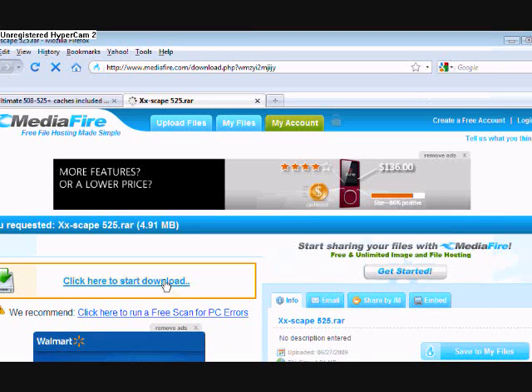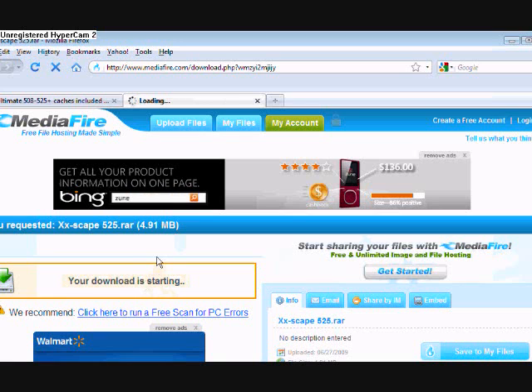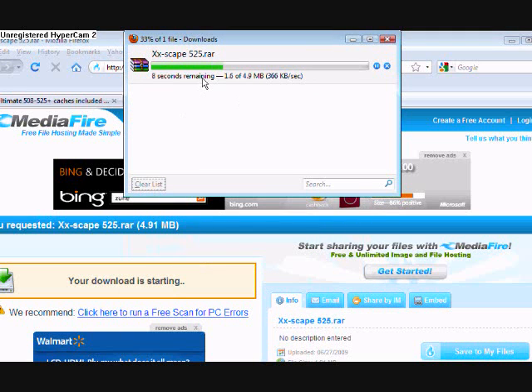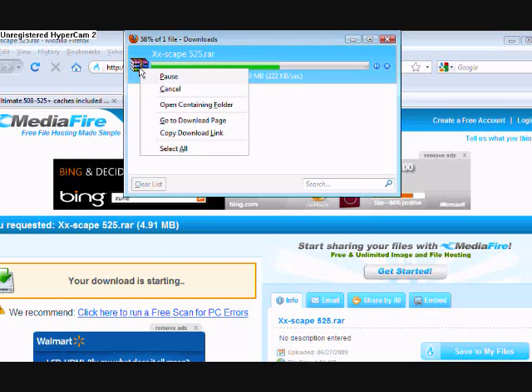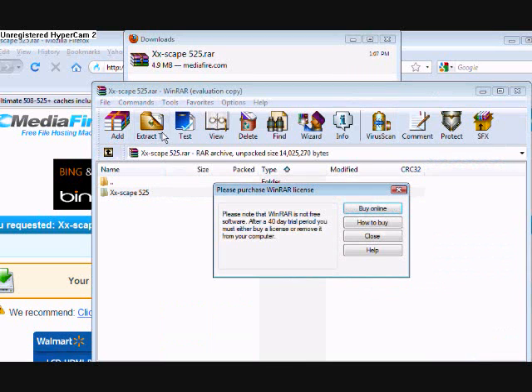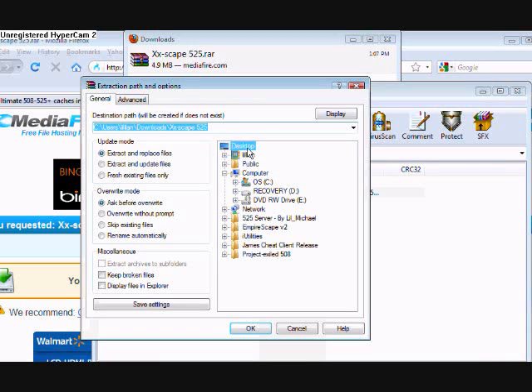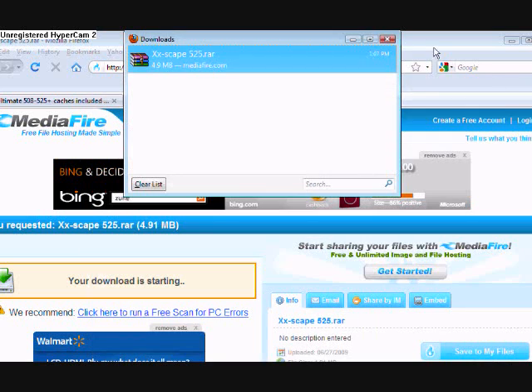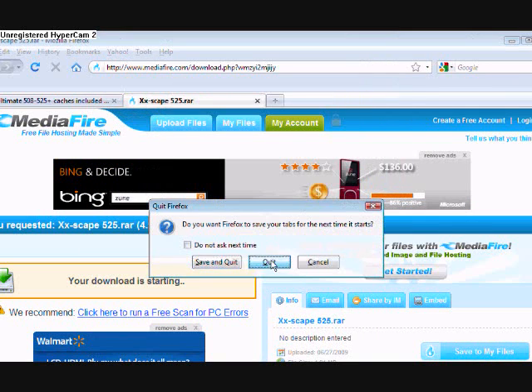Okay, it should load — sometimes it takes a little slow. If it does, okay, here we go. You need WinRAR — it's easy to get, I'll put it in my description if needed. Sometimes it'll take a little bit because of the graphics and everything. When you have it, you just click it, click Extract To, and click Desktop. There's a lot of things in there. Then you exit out of that.